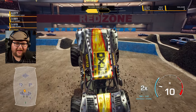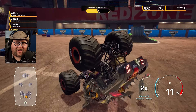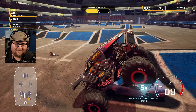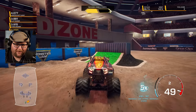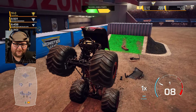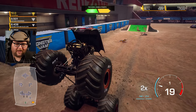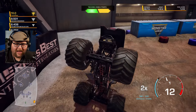We'll go forward into a Stoppy Nose Wheelie, and then we'll bring it back. Nice, look at that. Almost got a backflip there. Got another backflip or a Moonwalk Stoppy onto the Crush Car. Can we get a backflip off the container? Yes, we can! Nice! And it counted. I got a seven times combo. That's going to be enough to put us in first place, and we're starting our next combo already with the Stoppy.